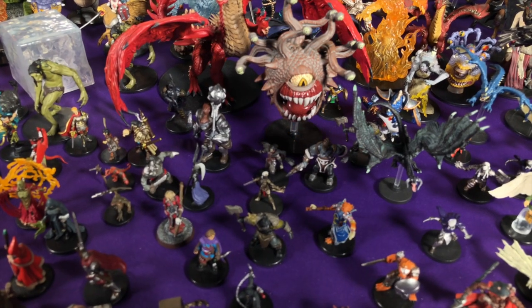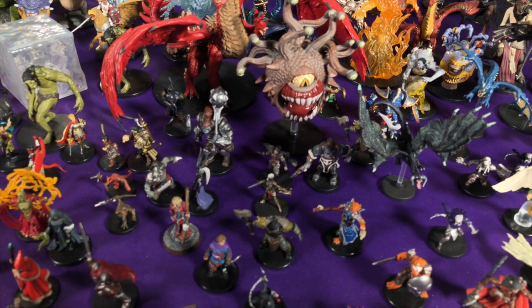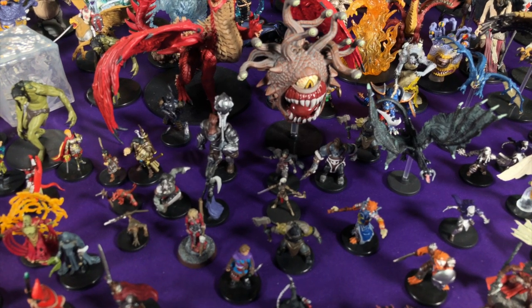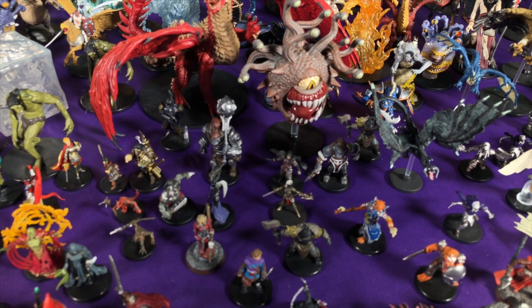If you just want to get a big stock of common and uncommon figures like the orcs and bandits, those are usually only about $3 or $4 per miniature, sometimes less, whereas the rarer figures like Strahd and Acerac and player characters can often be around $10 to $20, and then there are really rare premium figures like dragons and beholders that can be much more. That said, if you've got your heart set on something, it is worth it.